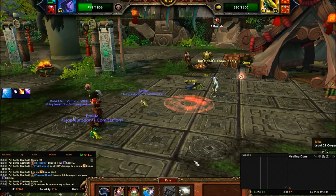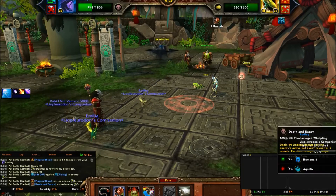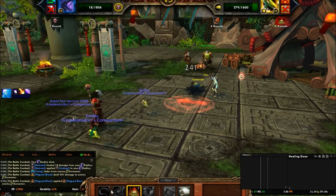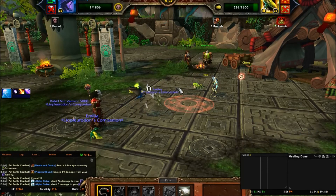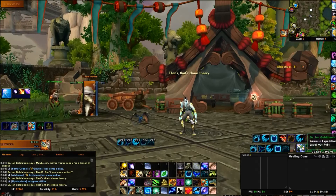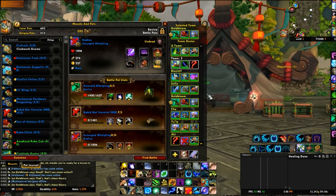Then Screamer comes back out. I forgot he flies, so he'll miss the Death and Decay — I should refresh it. He'll kill me, but I'll come back and hit him with Plagued Blood and then hit him again. If he feigns death, we can just swap back to the Emerald Whelpling, which is still pretty much at full health. And that's Dr. Ion Goldbloom in a nutshell — kind of a quirky fight with all kinds of weird swaps. Hopefully this helped you figure out how to get through it. See you next time!